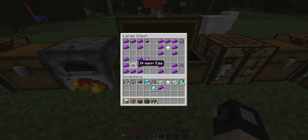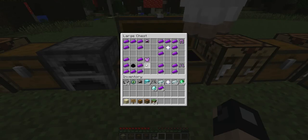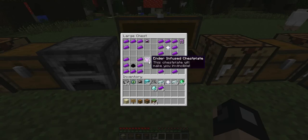This is the chest plate. This is crazy — you need a dragon egg with seven ender ingots around it. That will give you the ender-infused chest plate. This chest plate will make you invincible. You literally cannot die — not from getting hit by things. You can't die from falling either, because of these boots. You cannot die from anything. It literally makes you invincible. You do need a dragon egg, so there's that.